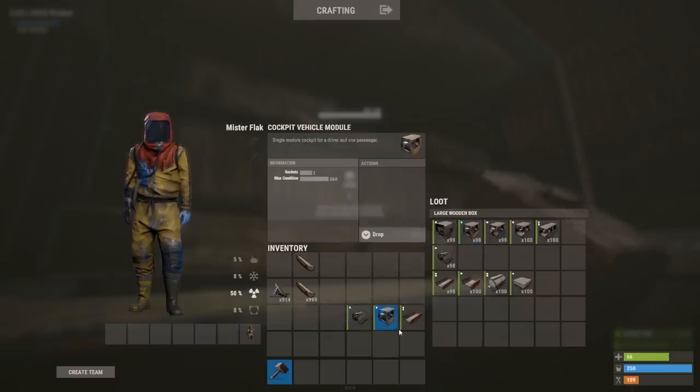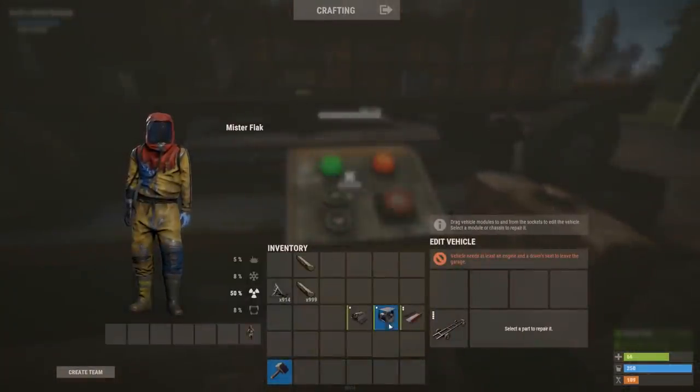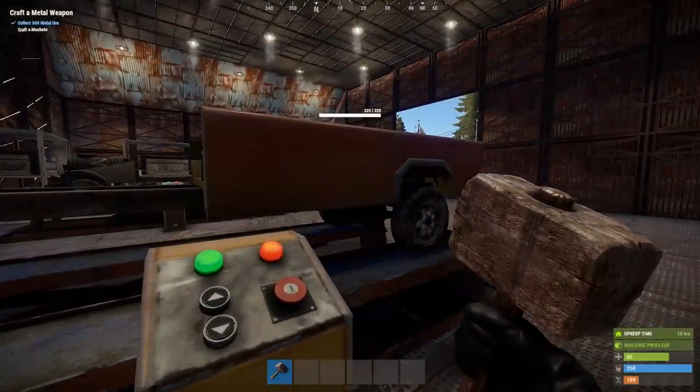So now I've got my engine, my cockpit, and my double flatbed. I lift the vehicle up, and if I place the engine bay on the front, it appears on the front of the vehicle. Then I take the double flatbed, put it here, and you'll see it occupies two slots because it is a double module.